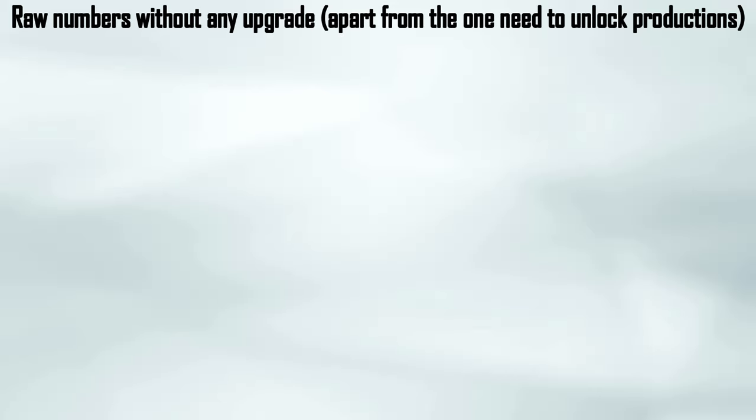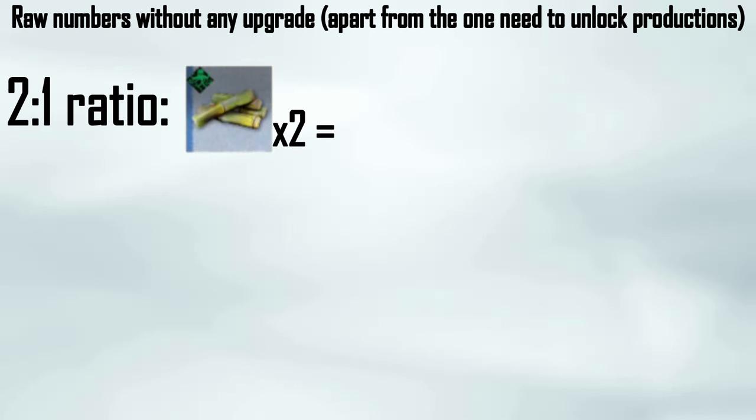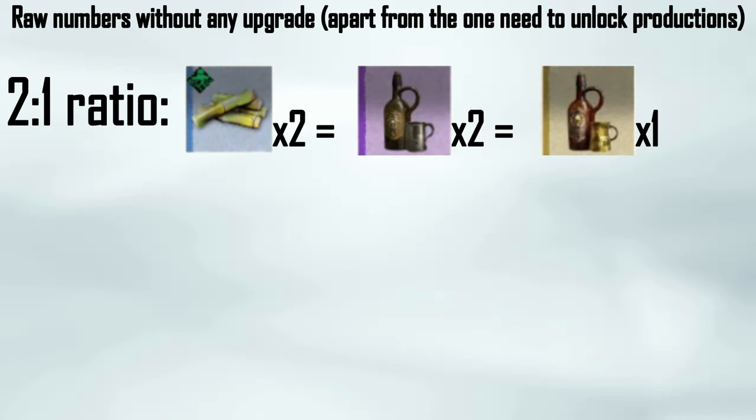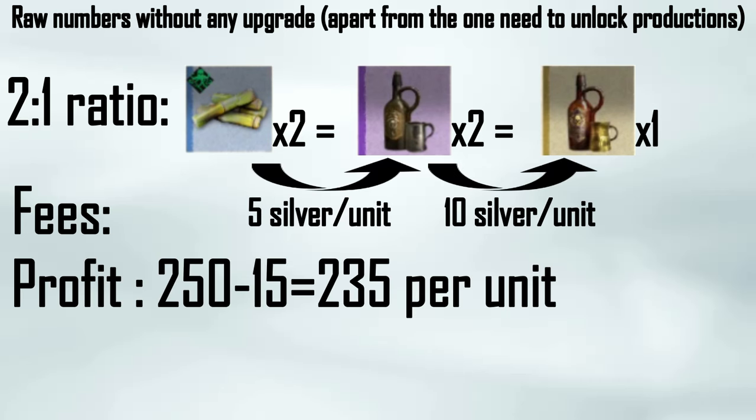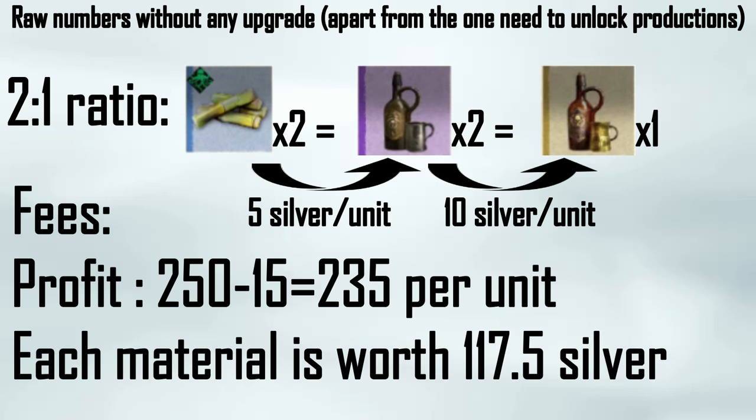For the math, I'll assume you don't have any upgrades with your piece of eight — if you do, those numbers increase. The numbers I present are the raw numbers. The ratio is 2 to 1: 2 helm raw materials equal 2 tier 1 helmwares equal 1 tier 2 helmwares. Fees are 5 silver to craft tier 1s and 10 silver to craft tier 2s, so 250 minus 15 fees is 235 silver per unit, meaning every helm raw material is worth 117.5 silver. Again, if you have upgrades in smuggler operations you'll have extra rum, so your helm materials value will increase.